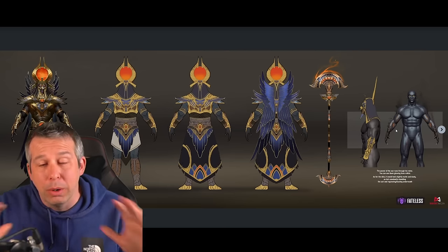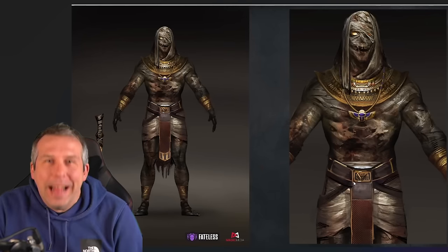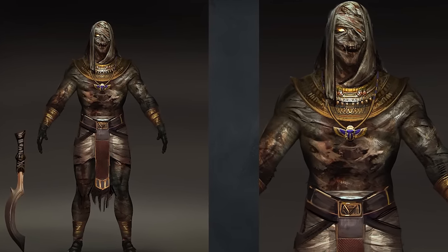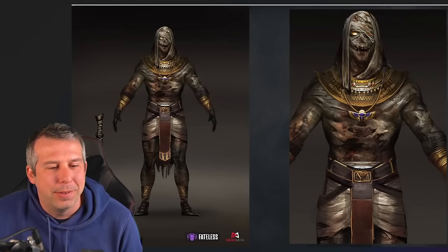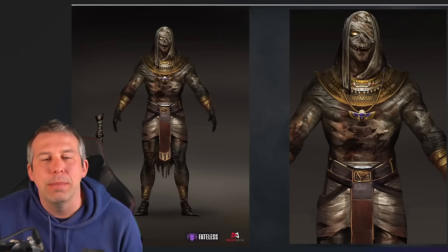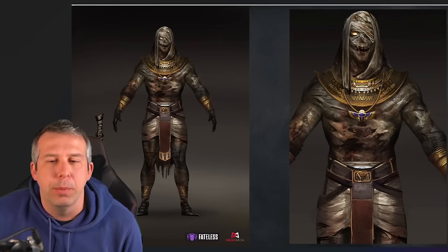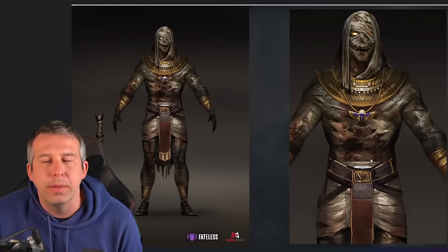Ra is one of my favorite concepts we've got in the mix right now — I'm so psyched by the visual cues. Now let me show you a common. This is the mummy concept — I just freaking love it. The team has absolutely knocked it out of the park in terms of concept work here. Alex and Esther have done such an amazing job honestly.